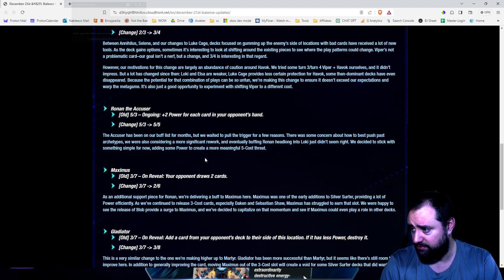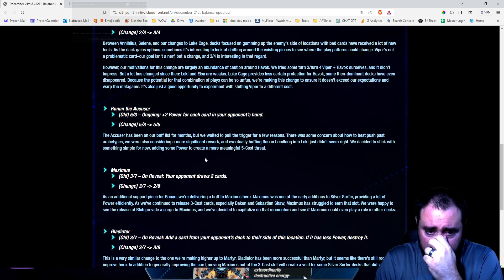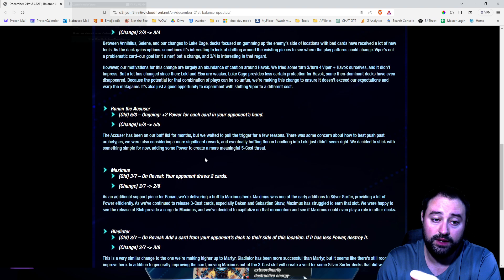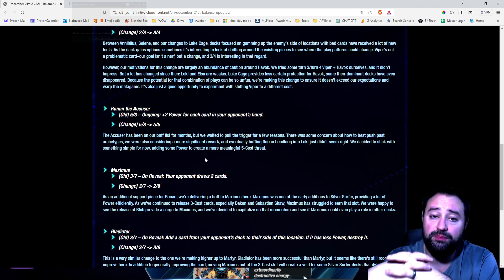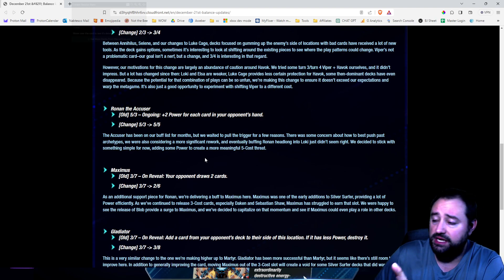We were happy to see the release of Blob provide a surge to Maximus, and we've decided to capitalize on that momentum to see if Maximus could play a role in other decks. I really like the Maximus change. I know it's down 1 power, but it's also down 1 cost. Yes, it gives your opponent 2 cards, but it doesn't always have to — you can 0-cost Maximus, or keep it in your deck for Blob. It's still a good card.